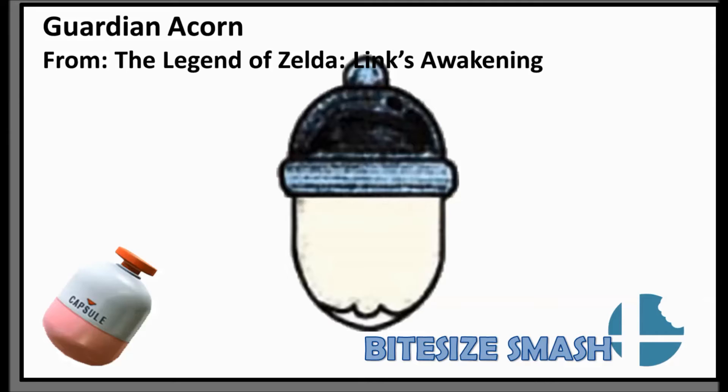I'd see it as almost a midway point between a standard fighting character and the invincibility star — so whilst you're not invincible, you're not going to receive as much damage and you won't be launched as far. I think it would be really good to have the Guardian Acorn in, because it represents the 2D Zelda games.